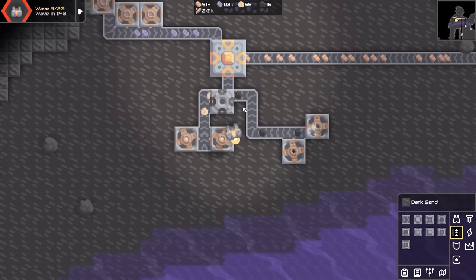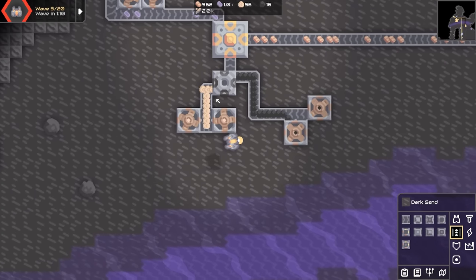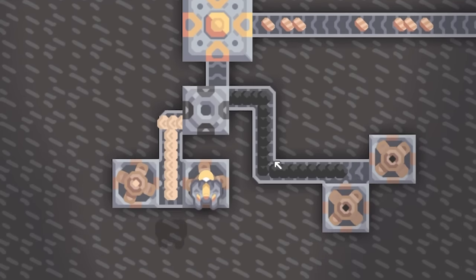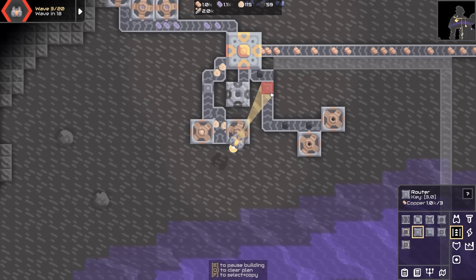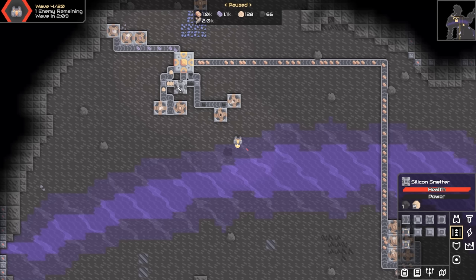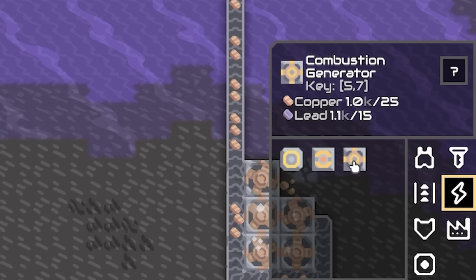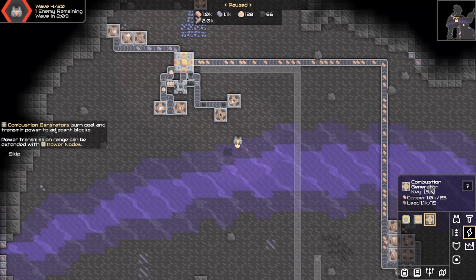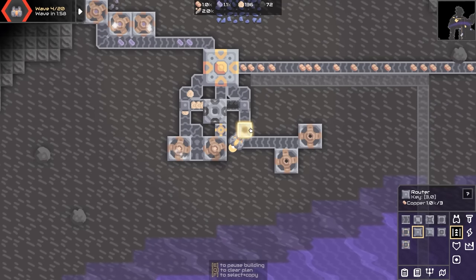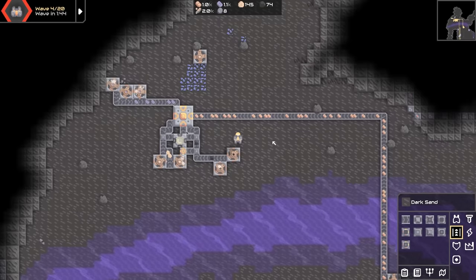We need coal now — yes, that is coal, so shove the drill on there. Now we have coal and sand, which means we can mix them in a silicon smelter. If I put the silicon smelter there, it should be making silicon. It doesn't seem to be working — let me try routers on both sides. Oh wait, down there: health and power. Does it need power? I've got power now — power node, battery, combustion generator. So I think I need this combustion generator to burn coal. If I shove that there and put a router there, yes — we have power, we have silicon!